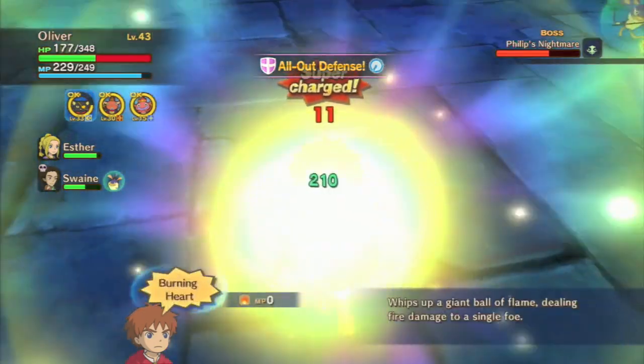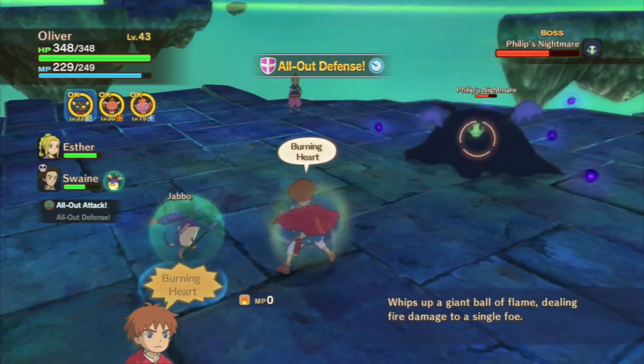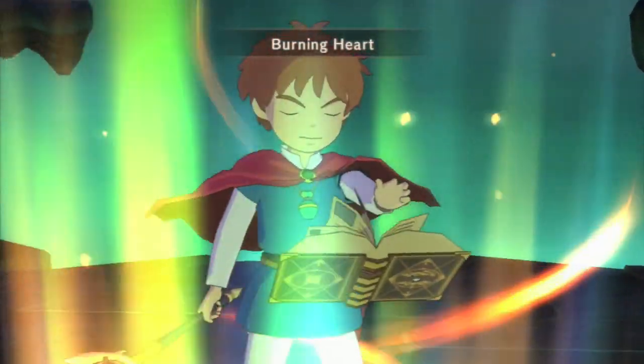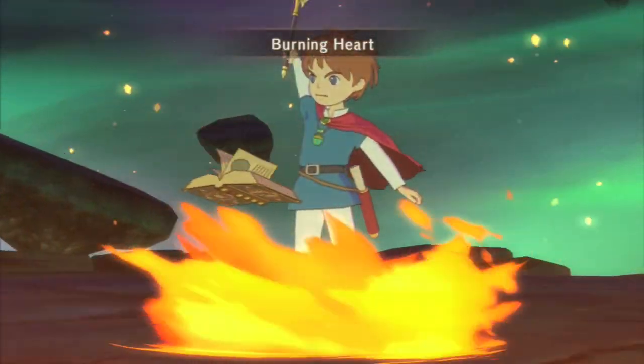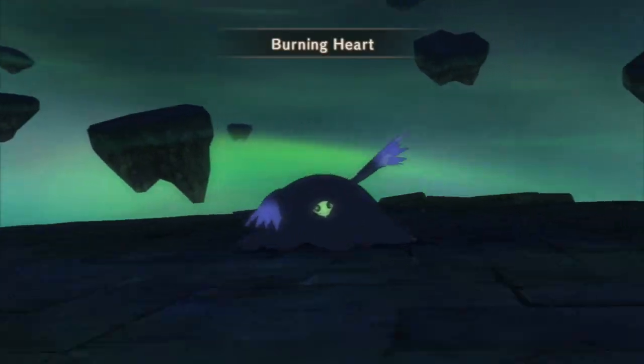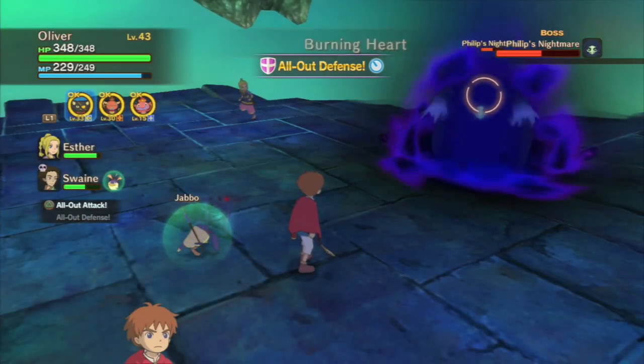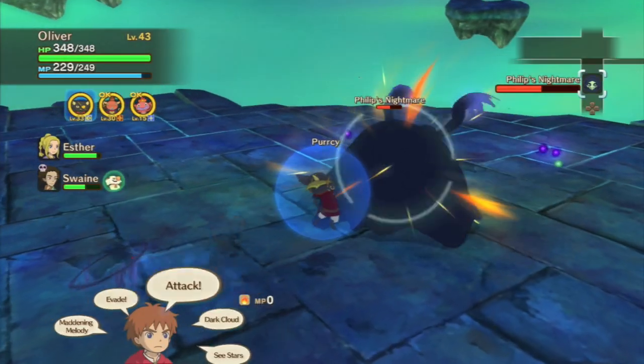A lot of the options should have had their own button, especially defend. I also noticed that for the first half of the game, especially when controlling the AI characters, it was almost impossible to control them in battle. It wasn't until about halfway through that you gained the ability to command the AI to defend or attack with a single button — and even then, it was slow to respond when you needed it most.